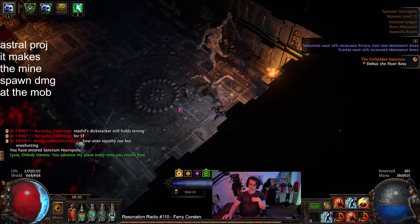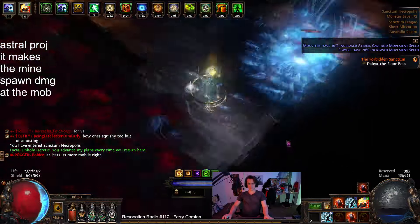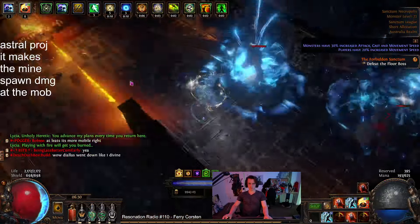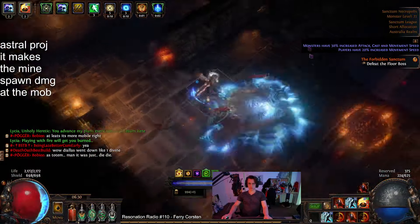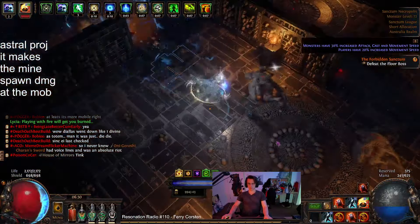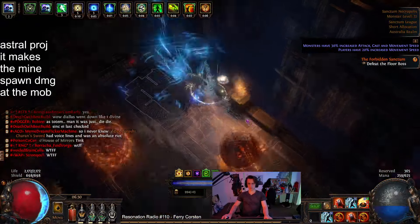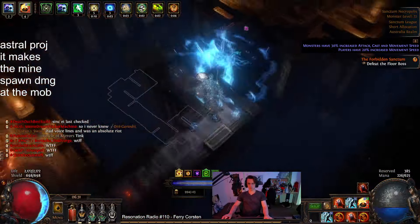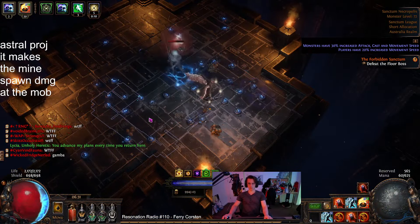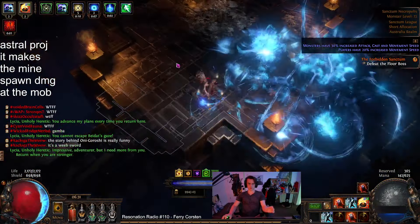Hey guys, it's Mathlet here once again with another build, and this time around it is Astral Projector Pyroclast Mine. Pyroclast Mine is something I've wanted to play for a while just because it looks cool. I'm not really into the mine play style at all, but I did make my first proper mine character last league and it was tolerable, especially if it enables some really fun stuff. And this is the attempt — it is with Astral Projector, which is another really good use of this ring.